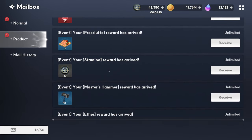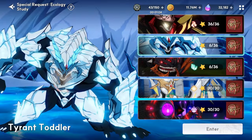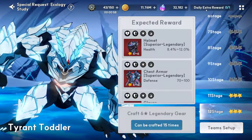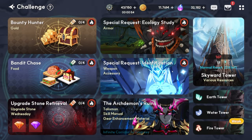Assuming you've already cleared everything mentioned before — all the challenges, bounty hunter, and every dungeon once for the daily extra rewards — then all the excess energy after clearing those is when you invest into climbing the skyward tower or the elemental towers every single day.